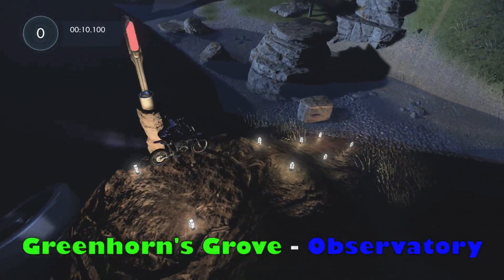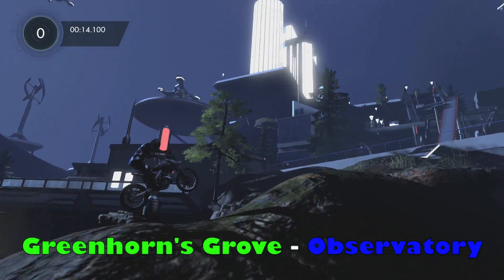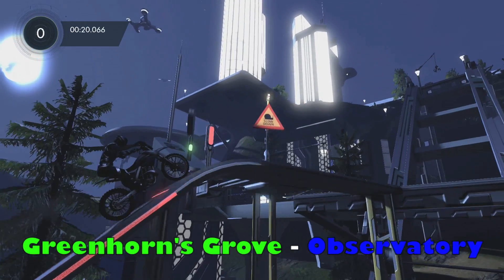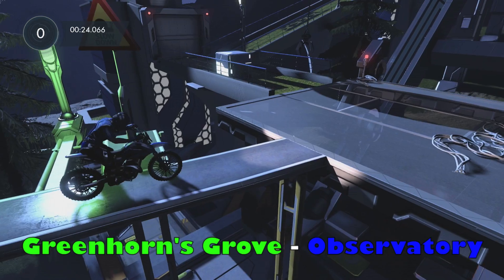Now we are moving into the second squirrel and we are staying in Greenhorn's Grove, this time on the map Observatory. You'll be coming here and you'll see this big ramp with the red outline — get to the top of here and you'll see the sign that says slow down, so you're going to actually slow down.